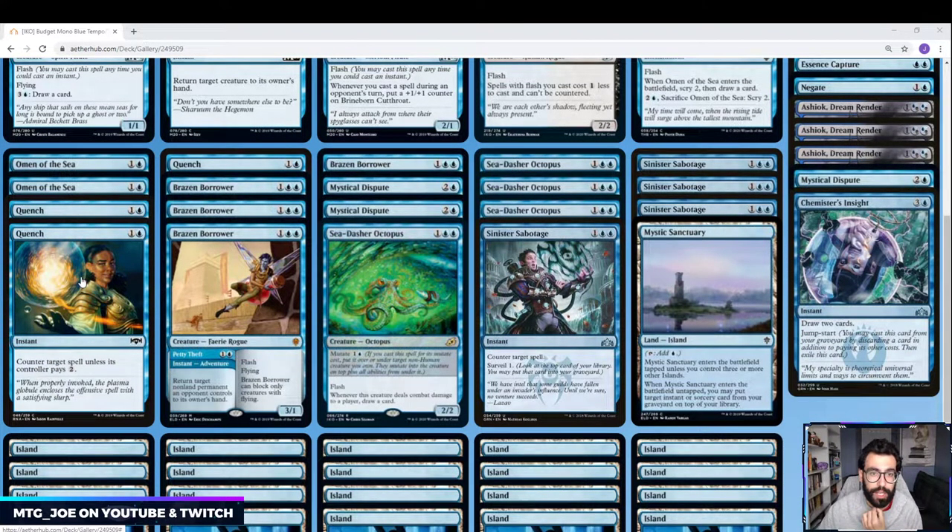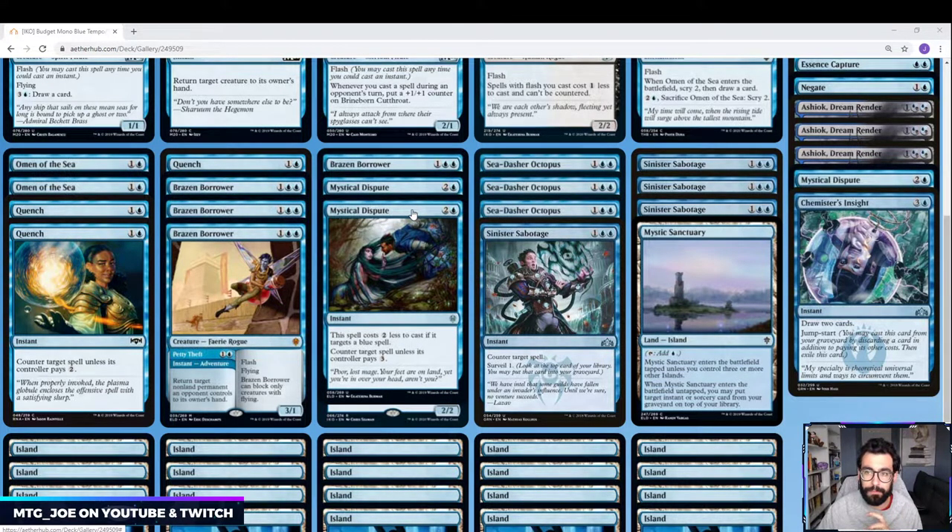We have 3 Quench — we want a turn-2 counterspell. It's not as good late game, but it can at least screw up your opponent's draws and stop something like a Teferi from coming down. In this build I'm doing 2 Mystical Disputes main. Depending on how the meta shapes up, it may be better served by playing Aethergust main. The reason I like Dispute over Aethergust in an unknown meta is that Dispute still has text regardless of whether your opponent is playing a blue-based deck. At worst it's a 3-mana Mana Leak. Aethergust in certain matchups just doesn't have targets. If the meta is heavily green-red based, then put your Aethergust in — it's a very good tempo card in the main board. If not, you'll see them in the sideboard.